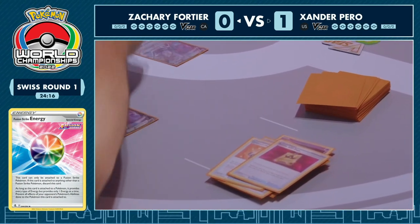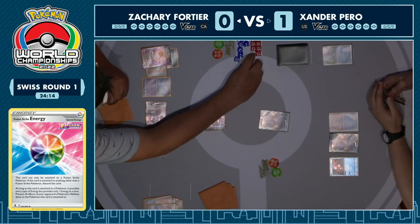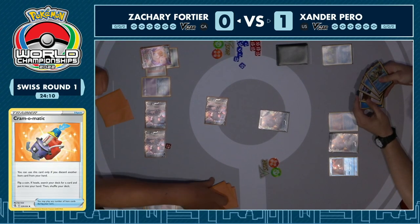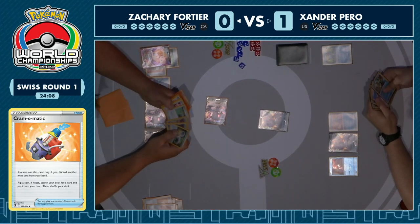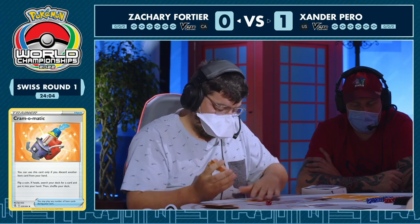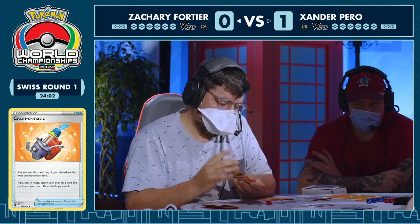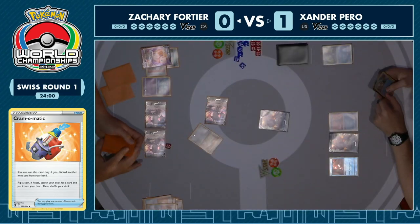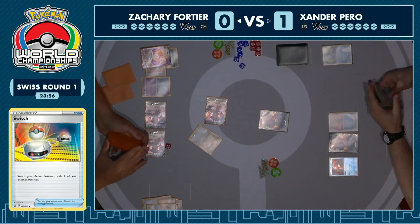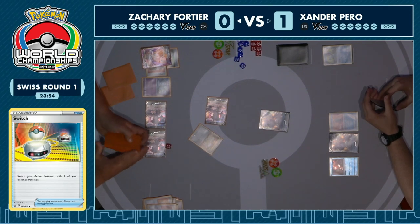Zachary's getting rid of another Fusion Energy — we're 0 for 6 so far on Cram-O-Matic. Could the seventh time be the charm? We're looking for a switch out from Cram-O-Matic, obviously got to get that heads first. Changing the dice — let's see if it changes his fate. It does! Celebrating the heads, and it means that Zachary is going to take two prizes here — picks up the switch showing it to Xander straight away, pretty obvious what he was looking for. We finally see a bit of body language — nodding along, finally getting things going his way after some painful discards, and at least he's up in tempo.